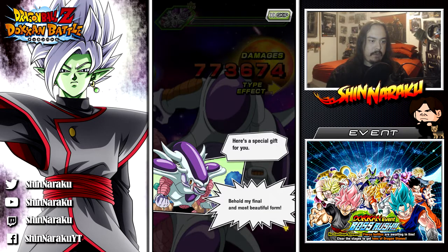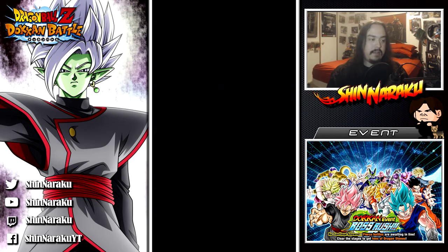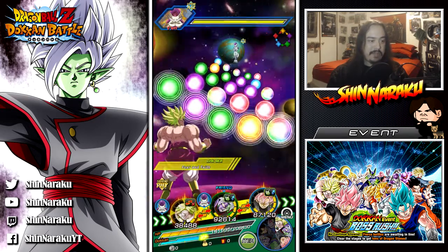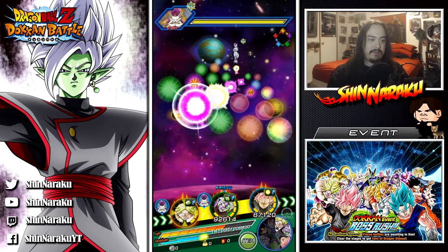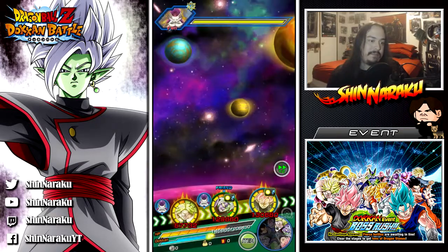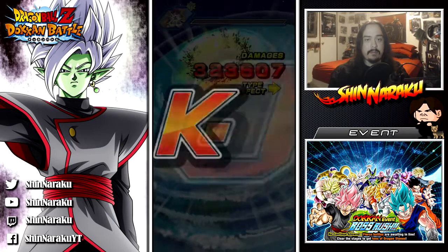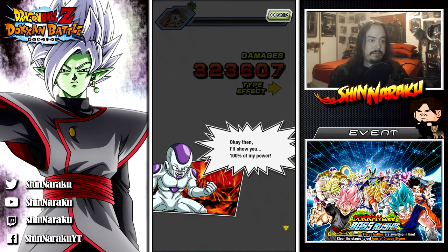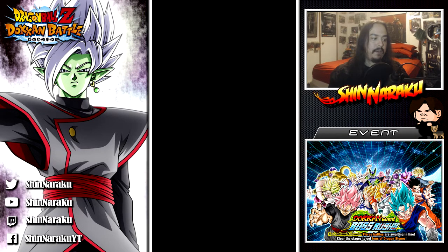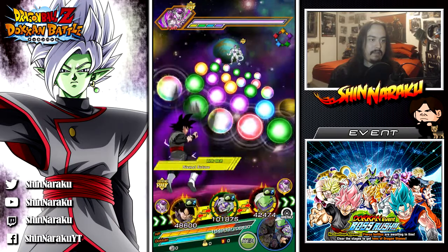'Here's a special gift for you — behold my final and most beautiful form.' That's not golden — I hope you're ready for the worst terror of your life. Speaking of which, Broly in the JP version — Super Saiyan 3 version — just came out. Technically that's not his 100% anymore, that's just a roided-out form. He didn't lock me up — good. He still has that gimmick though where he can one-shot kill us.